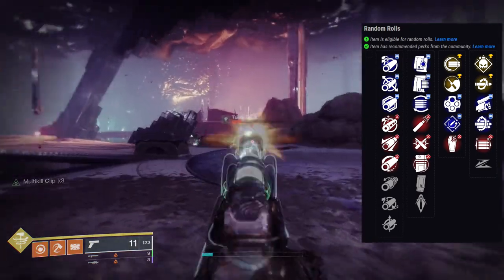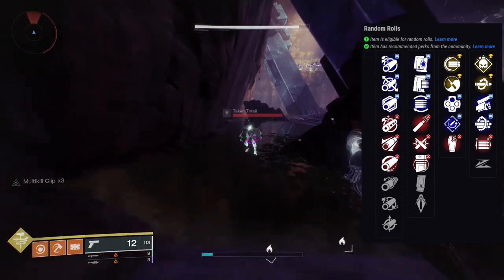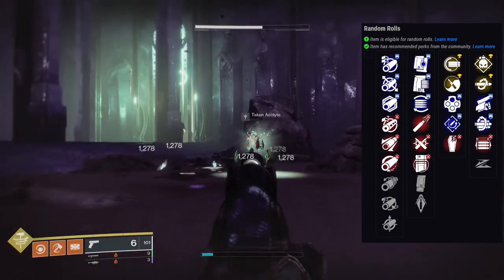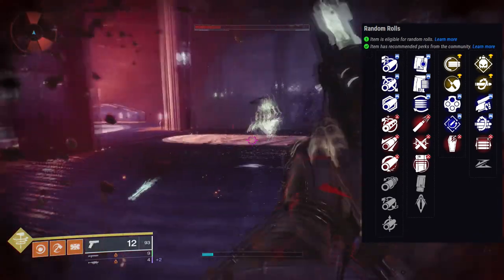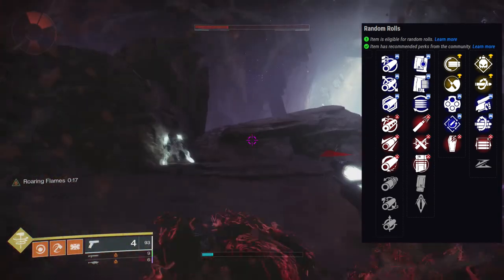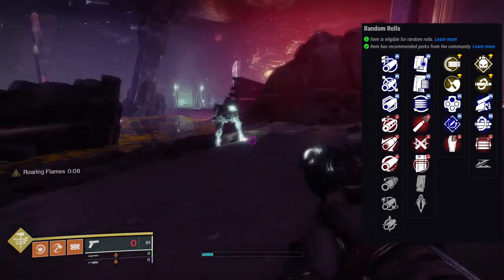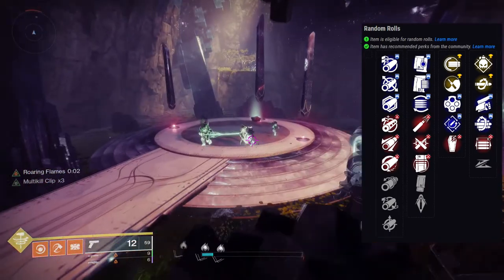If the curated roll wasn't available, my god roll would probably be Fully Auto Trigger System with Swashbuckler for my Titan. For everyone else, Fully Auto Trigger System with Multi-Kill Clip is great. You could also do Rapid Hit with Multi-Kill Clip, Outlaw with Multi-Kill Clip, or even Grave Robber with Swashbuckler. This is one of the best sidearms in the game, hands down — you can't change my mind on that.